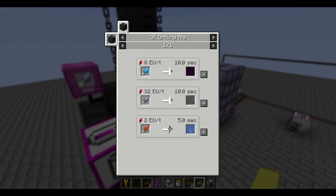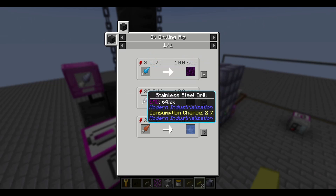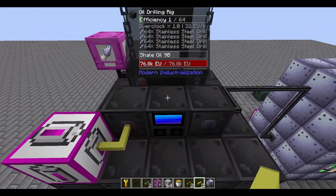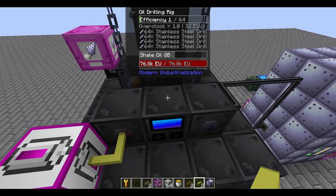You might also notice that these have an EMC value, so you could use an energy condenser or something to power your production if you so desire. I automated them normally in my playing world, but you know, you do you.